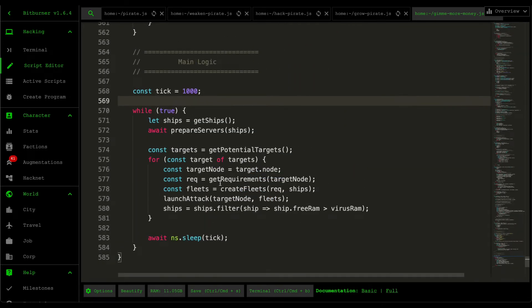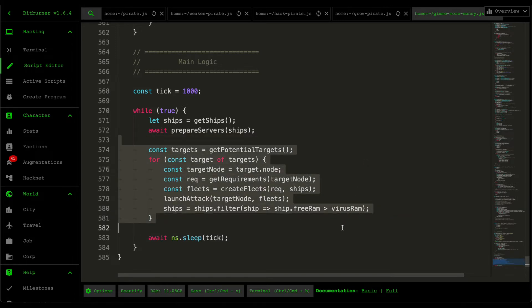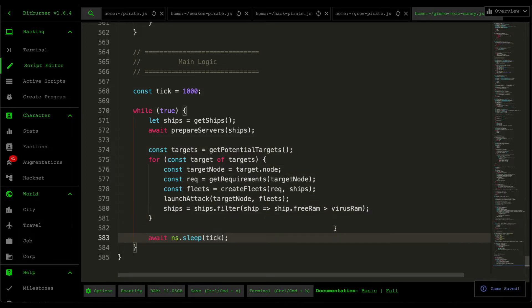Moving into the main logic, at a high level: it grabs all the ships, prepares all the servers, grabs the potential targets, goes through every one of them, creates the fleets, launches the attack, and filters out ships that have already been allocated. I'll cover those in the next few videos. In today's video I'm covering how I retrieve all the lists of ships and prepare the servers for the attack.